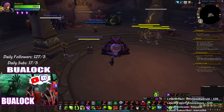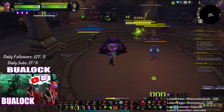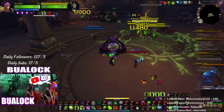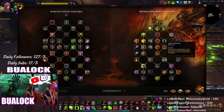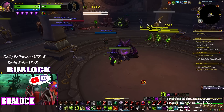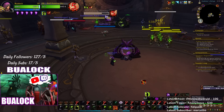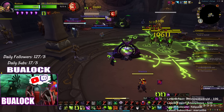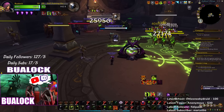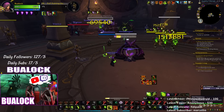For the rotation: you want to Immolate every target, even the pets. Immolate increases your damage for Shadow Burn, Chaos Bolt, and Incinerate, and you also get the Flashpoint talent which gives you 12 percent haste. Once you Immolate everyone, what you want to do is Shadow Burn into Incinerate into Chaos Bolt for crazy damage.